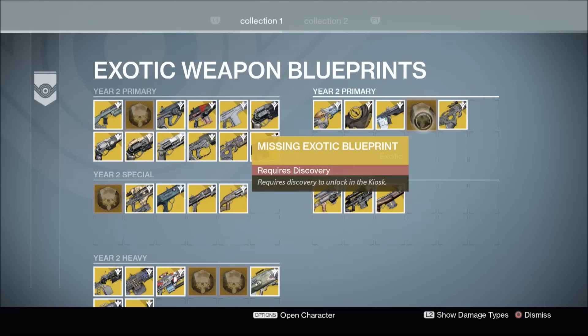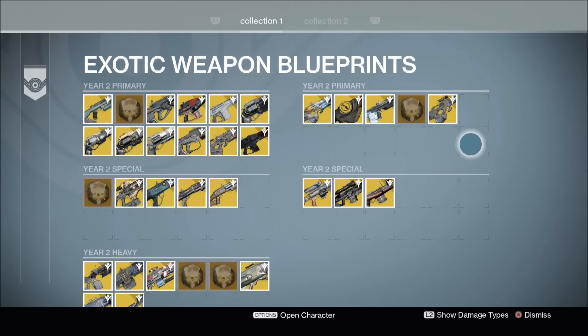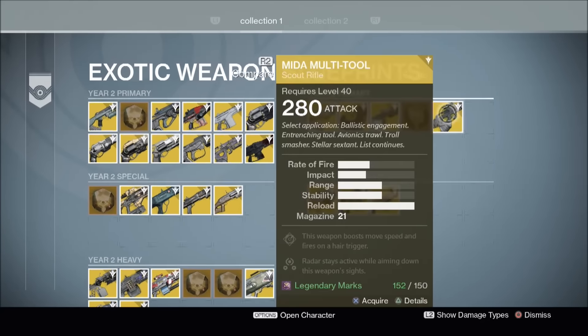I said that this exotic blueprint was still as yet undiscovered and could potentially be part of the reward for finding all 50 calcified fragments. Now as many of you quite rightly pointed out, this exotic blueprint is in fact Tlarlock, an exotic scout rifle.